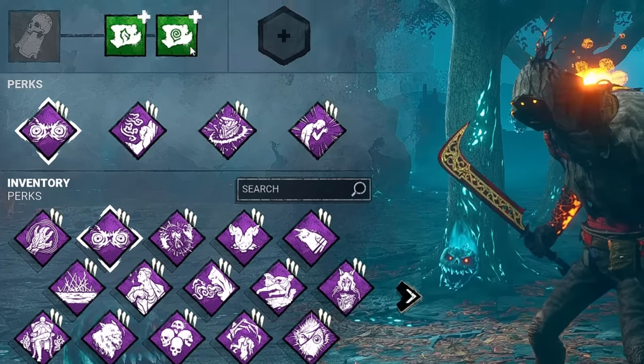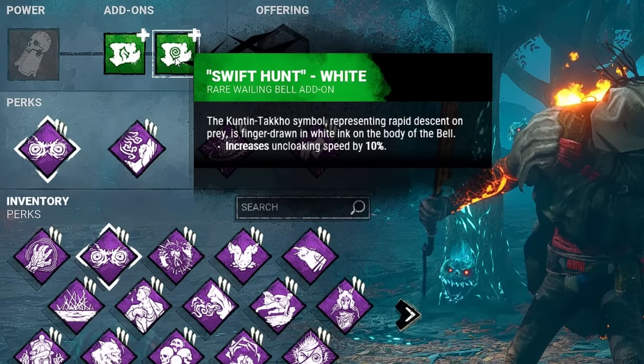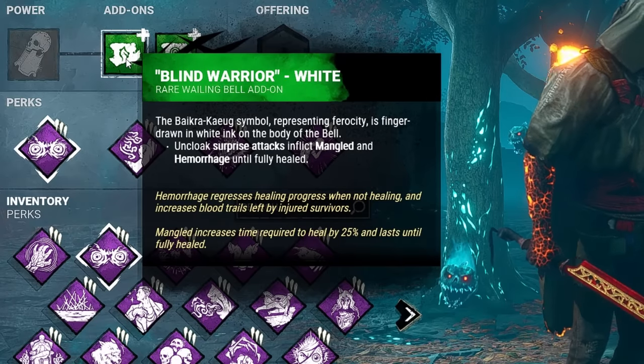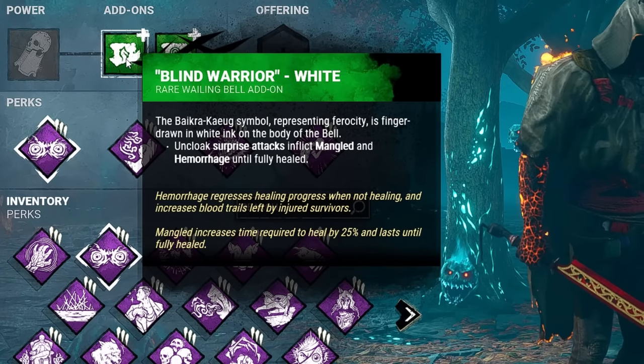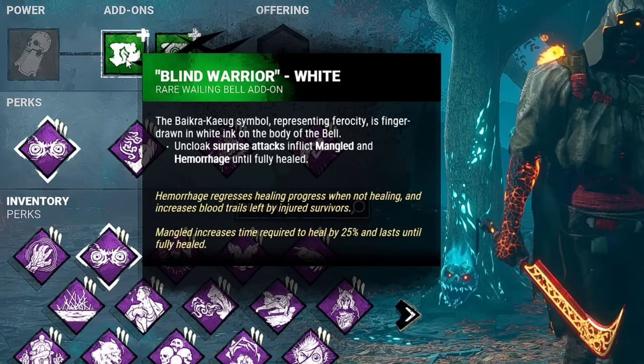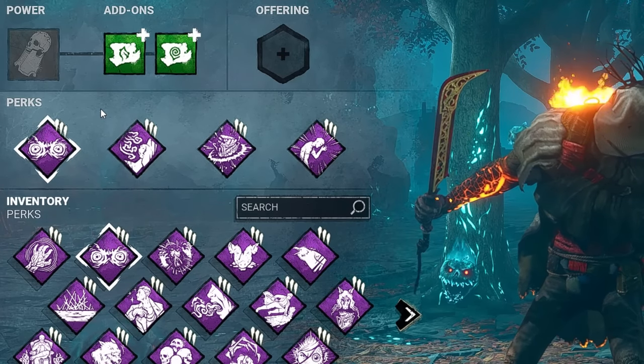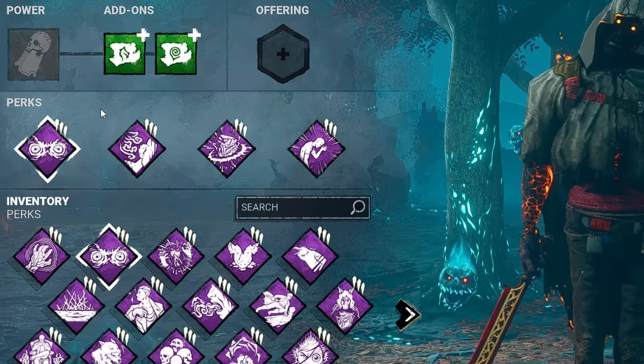As far as add-ons, we're keeping it simple with Swift Hunt, which will increase our uncloaking speed by 10%, and Blind Warrior. Our uncloaked surprise attacks will inflict the mangled and hemorrhaged status effects until fully healed. Think of this as a fifth perk of Sloppy Butcher. Overall, it's a very simple and effective build, especially for Wraith, and especially if you're just starting out with Wraith.